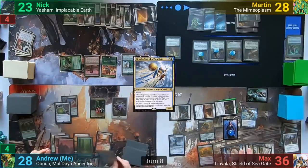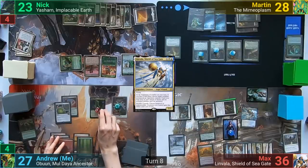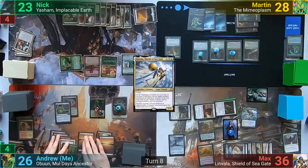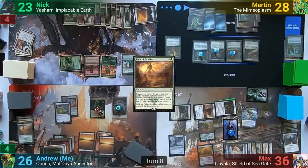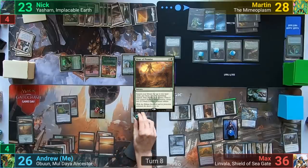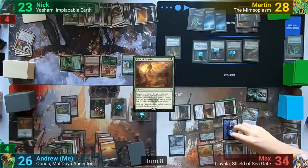I crack my fetchland now that Yasharn is gone to find a land, then play an Arid Mesa from the yard to fetch another land, losing a total of two life and finding two lands. I then cast Hour of Promise, finding two more lands, and with five total landfall triggers I should have made ten Cat tokens, but because math is hard I only make eight. Moving to combat, I swing eight Cat tokens at Max for 16. Max blocks all but one Cat and I pass to Nick.